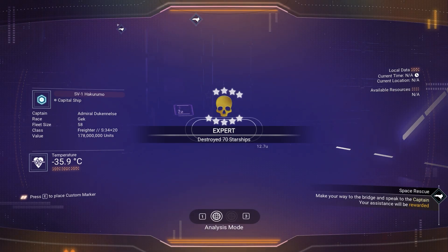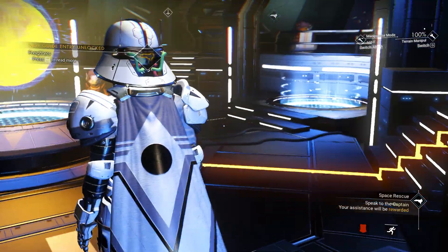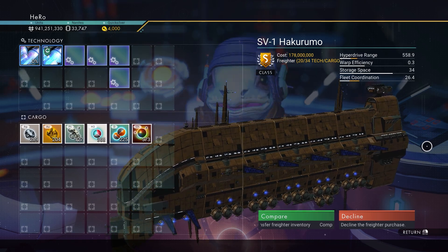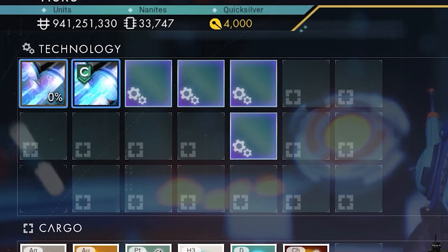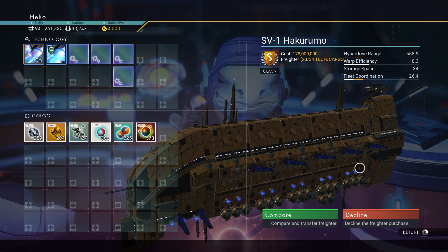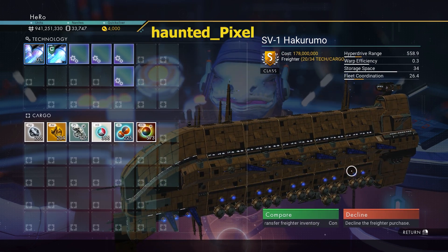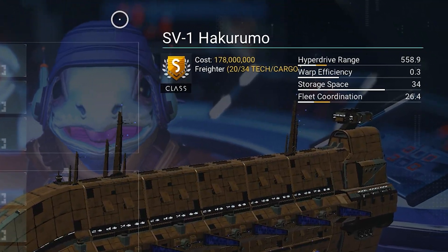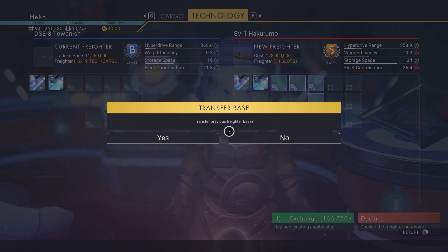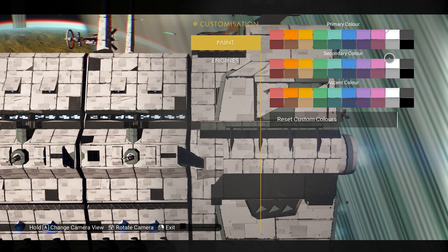Let's see what class it is — S-class! I finally got S-class. Let's go to the captain and see the freighter. And you can see the Sentinel freighter right here — and we actually have the four supercharged slots together. It took me a certain number of tries; you can get it right away or after a few times. This freighter was found by HuntedPixel on Reddit — all credit goes to HuntedPixel. You can see it costs 178 million. So let's get it — we can just exchange it, move the items, move the base as well. And now we got it. We can also change the color if we want.